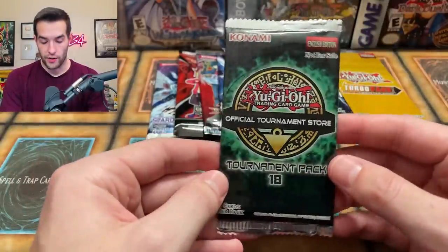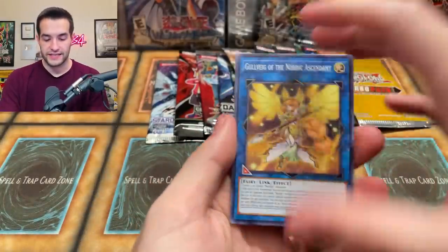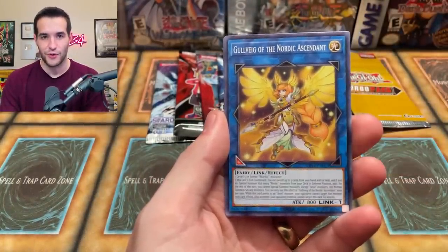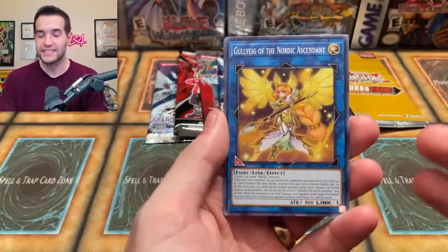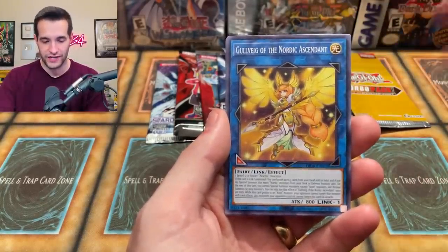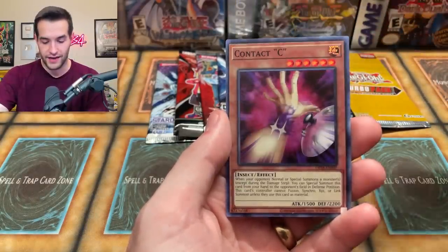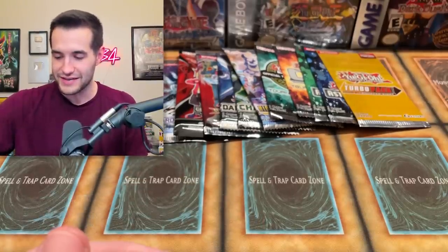Let's go in order now — OTS 18 from newest to oldest. Let's see what we can pull out of OTS 18. We got the Gold Vague, the Nordic Ascendant — this is in that Nordic deck which is really annoying if you've ever played with just decks. This deck's like really OP — you can just make the giant Odin and he's pretty good. Ghost Trick, Angel of Mischief, and we've got a Contact C.